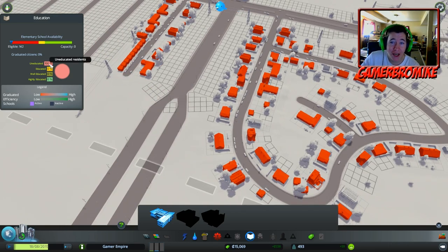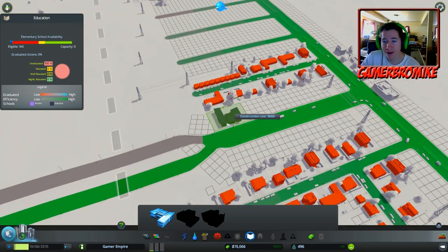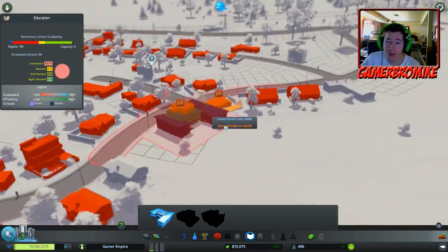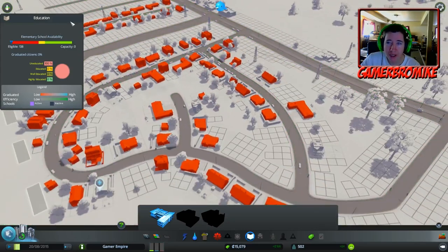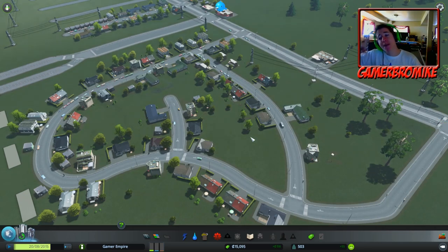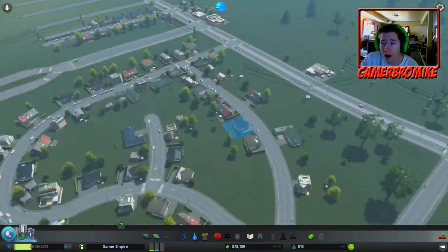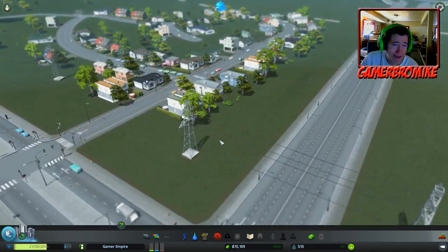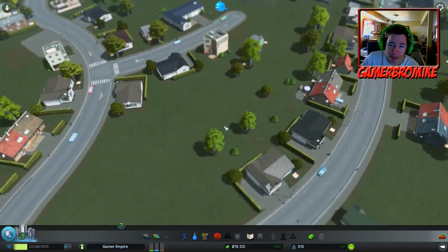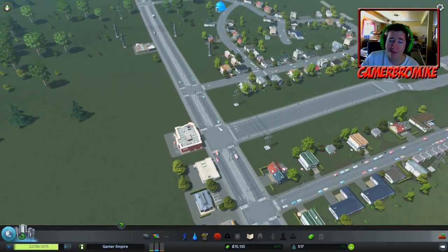Water is already connected to the clinic - I planned that! An elementary school is what we need to educate our students - we have 100% uneducated residents. I'm the mayor of an uneducated city. That will come next time guys - that's the first episode of City Skylines. If you're new to the channel, hit that subscribe button and leave a like if you enjoyed the video. Leave a comment telling me what name I should give my city, because Gamer Empire is not gonna fly.